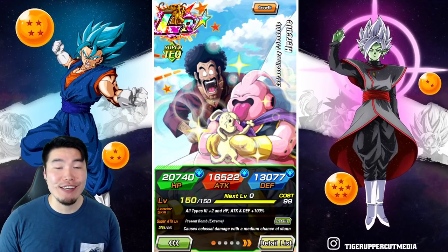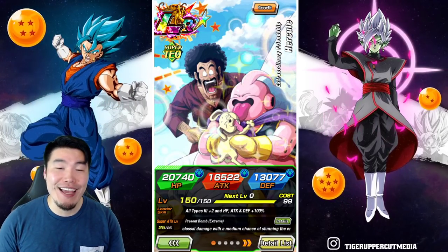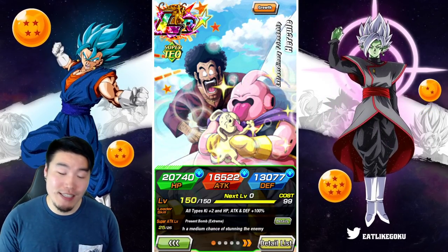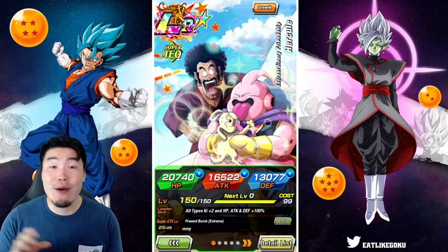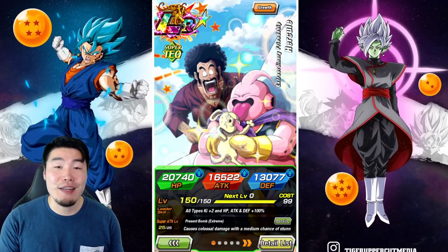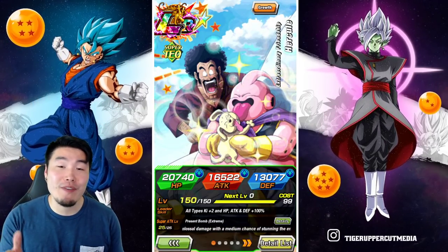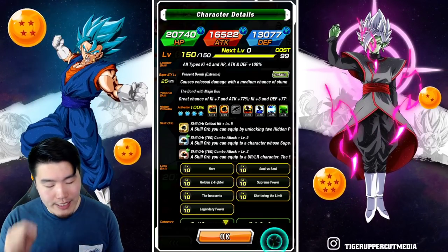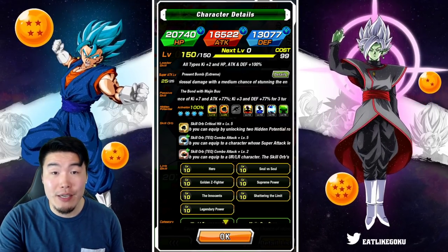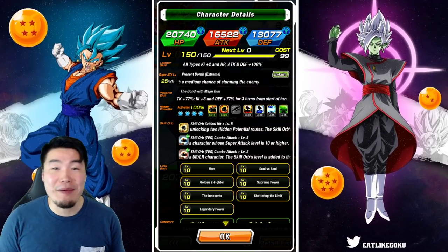What's up guys? Welcome back to another Dokkan Battle video. Today we are going to be showcasing the Extreme Z Awakened LR Hercule at 100% in the Hidden Potential System. For anybody that missed my last video and don't know exactly what he does, we're going to be going over his details before we jump into the gameplay.